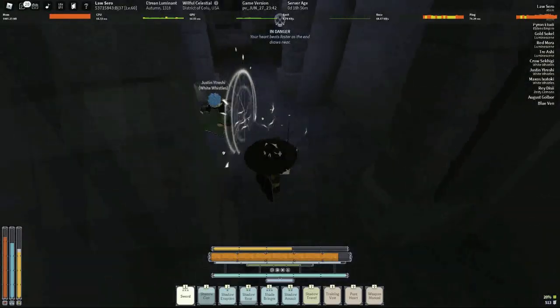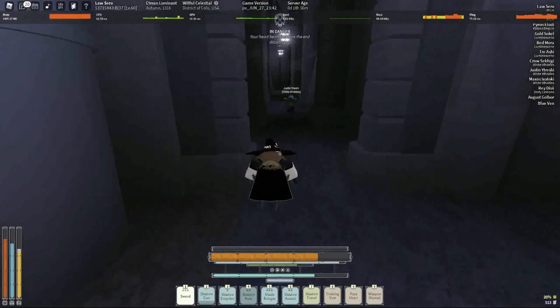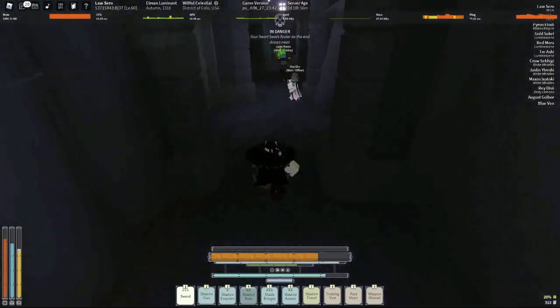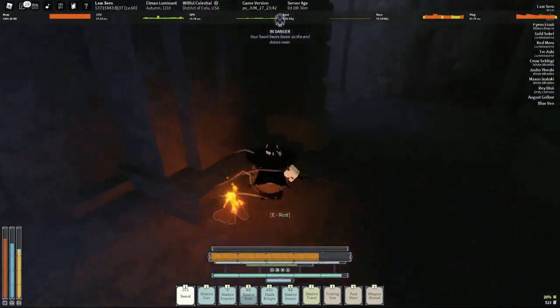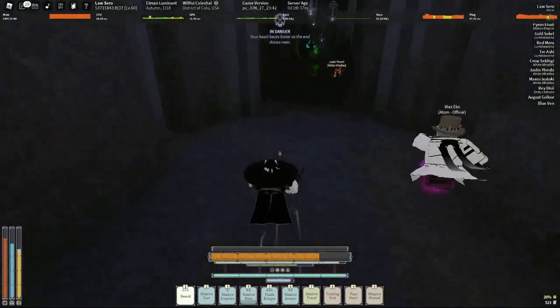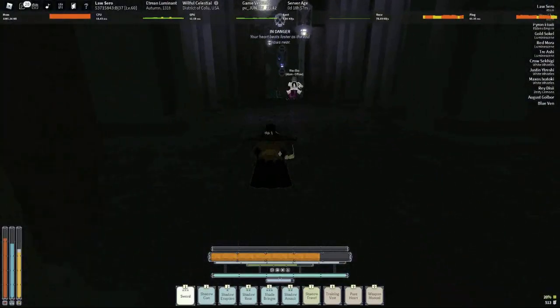The other move you want to get, once you level up your shadow caster a bit higher, is Shadow Eruption. Shadow Eruption is a really good move to use in mix-ups — it stays and lingers once you use it. It's not just an ability that disappears; it has an initial hit when it expands and an after-hit when it closes in.